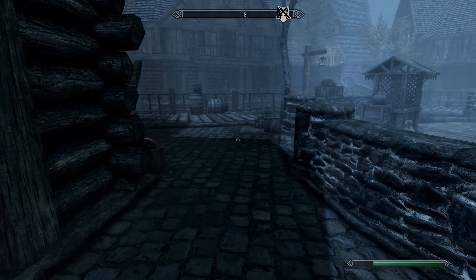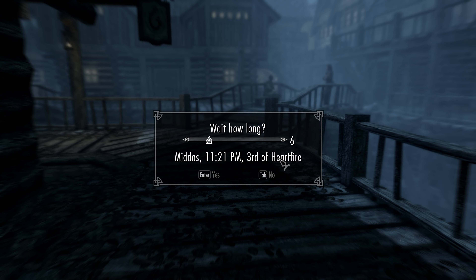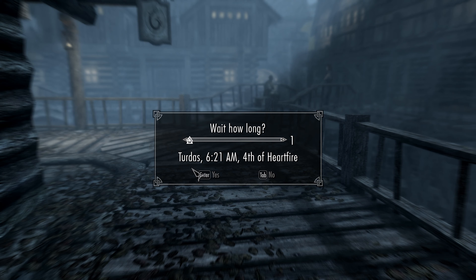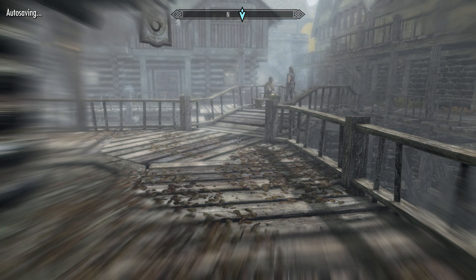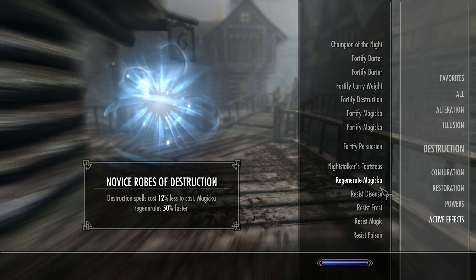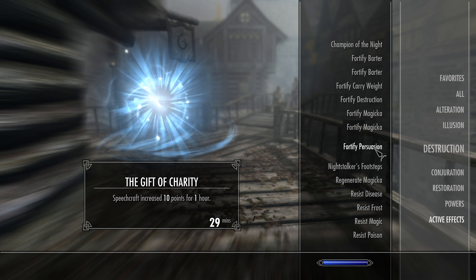A beggar says 'I'd be a lot warmer and a lot happier with a belly full.' Here's a beggar — divine's blessing. Let's see if this place is open right now — no. Can we go ahead and sleep for eight hours maybe? Active effects: we still have Fortify Barter and Fortify Persuasion. Perfect.